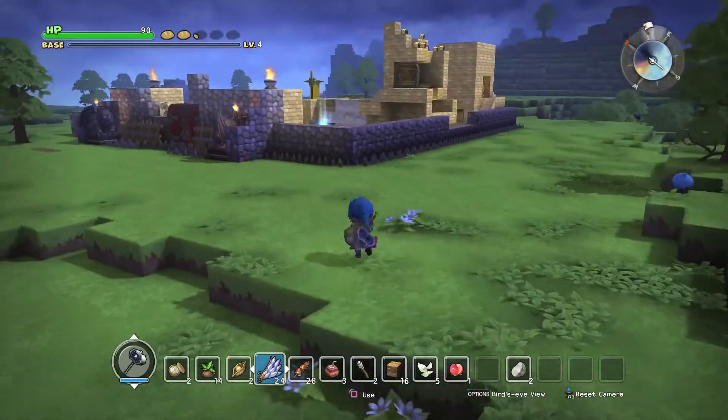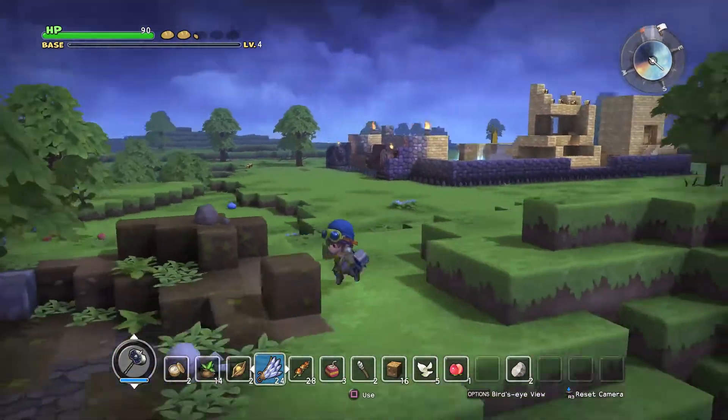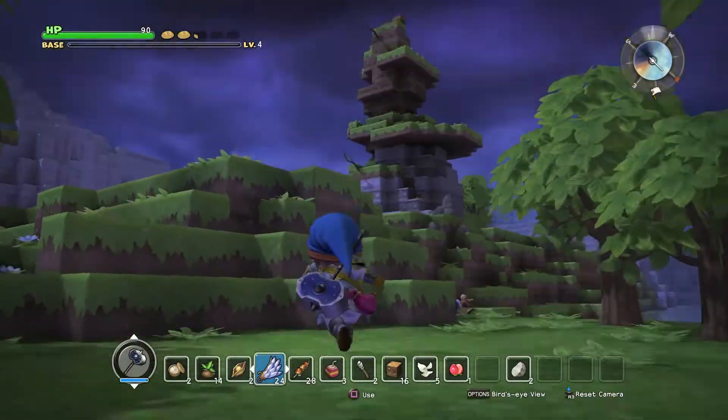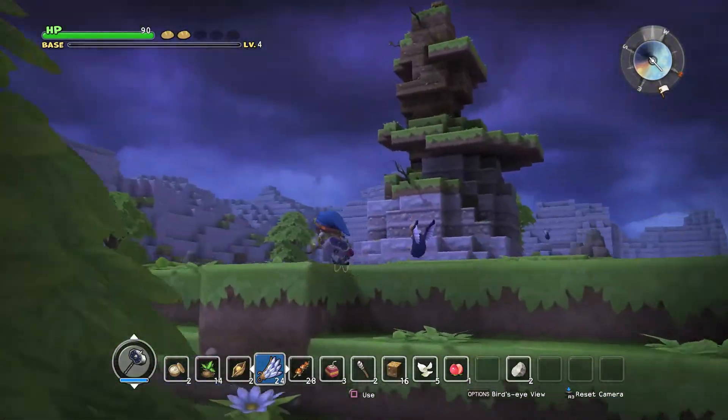So pretty much what you want to do, starting from your base — there's my base over there. I know it's in shambles, don't worry, I'm going to fix it. You want to head over to here and look for that big pole thing sticking out of the ground. I guess that's the best way you can describe it.